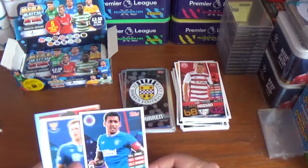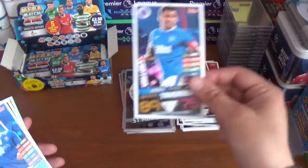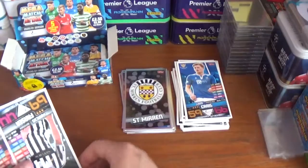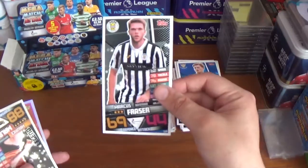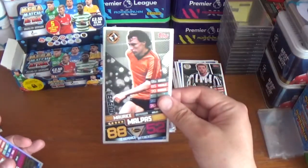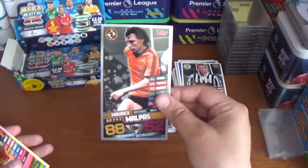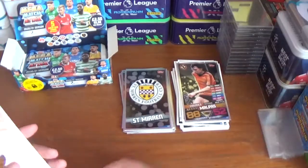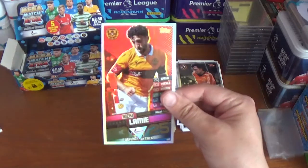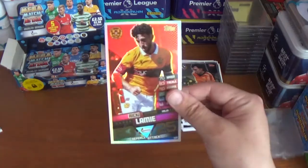Pack eleven: the Rangers skipper James Tavernier, Liam Craig of St Johnstone, Marcus Fraser of St Mirren. A legend — the former Dundee United left back and Scotland international Maurice Malpas — and the other shiny is a Man of the Match for Ricky Lambie of Motherwell.